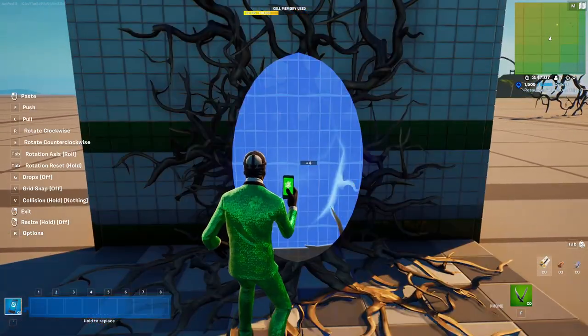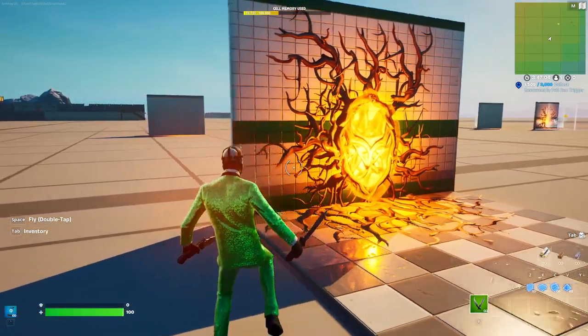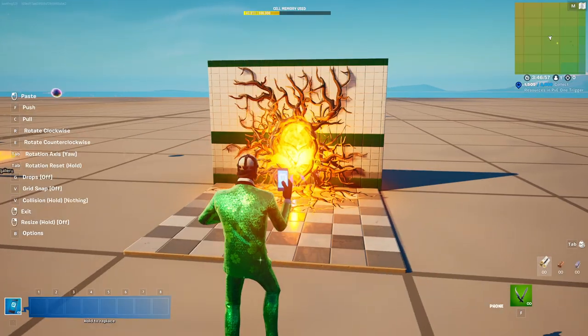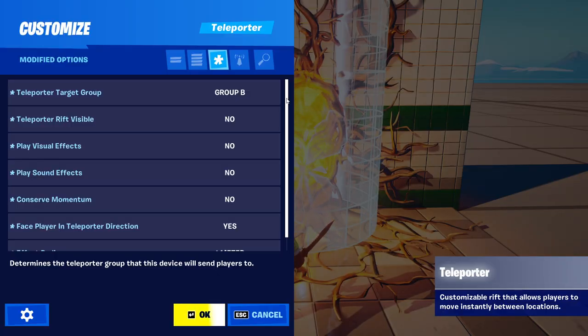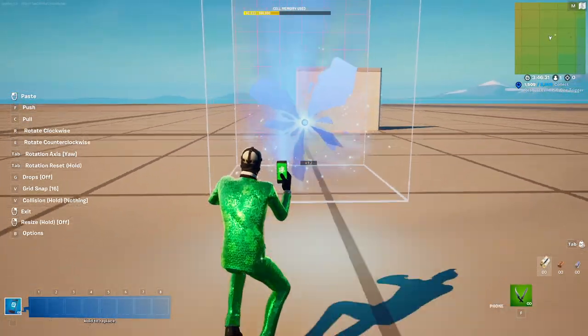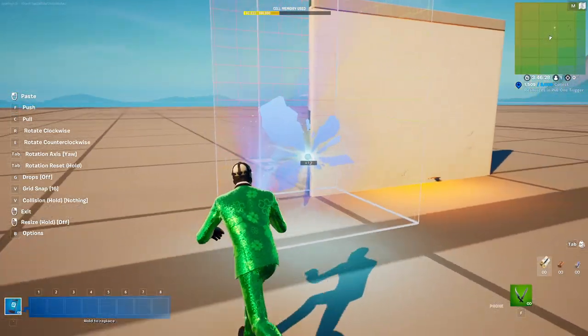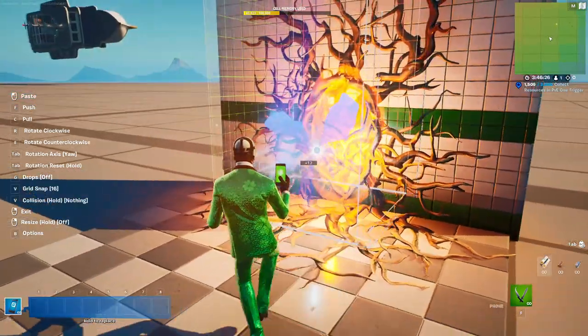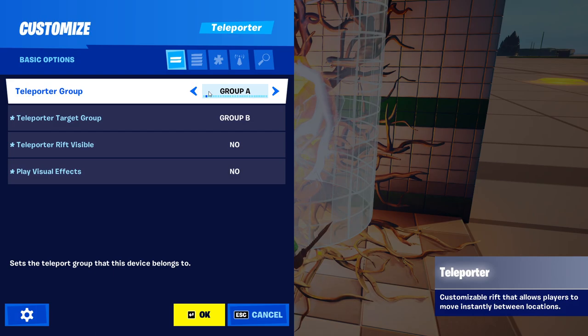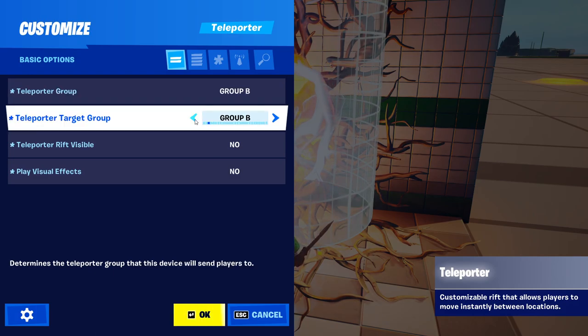If the portal's kind of freaky, just replace it — it does that. Next up, grab the teleporter. Copy these settings for the teleporter, and then bring it over to your other portal. Go over here and change this from A to B, and this from B to A.